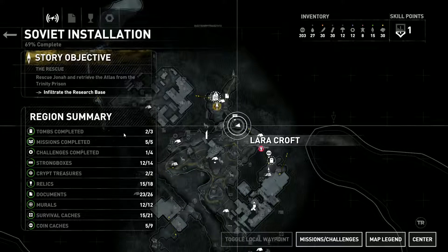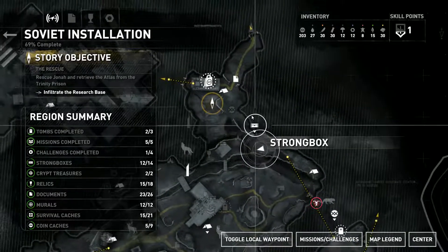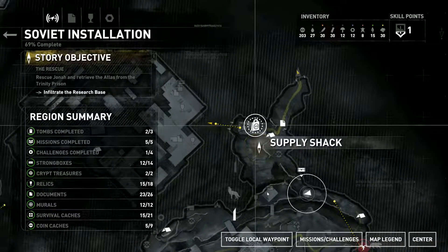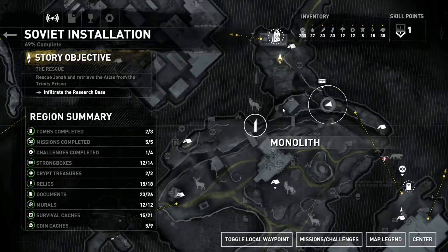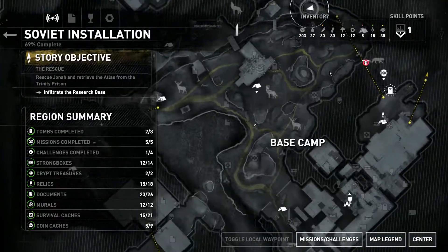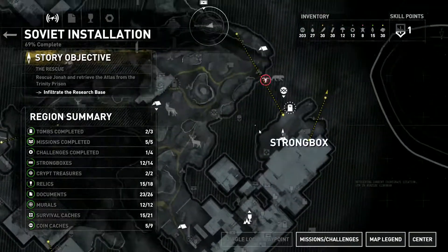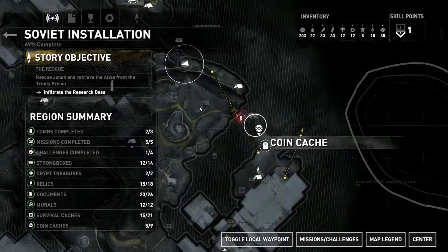Let's check the map. There's a bunch of stuff around here — we've got a strong box there, some documents, the merchant in the supply shack. We've got 203 ancient coins to hand in, so that would be pretty cool. We have another monolith there. Other than that we've pretty much got most things. I've missed a relic — I don't really care about that. A coin cache somewhere down that way — not too concerned about that.